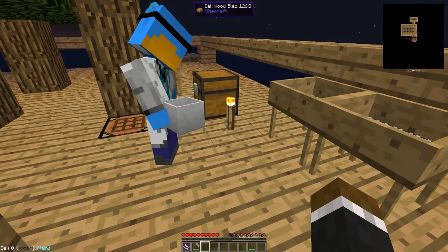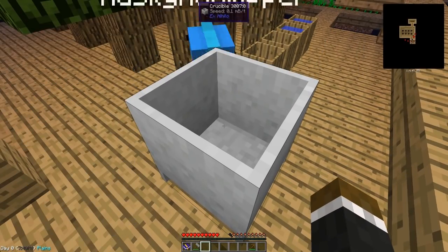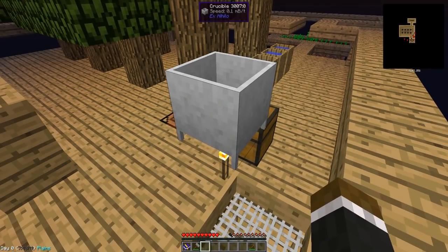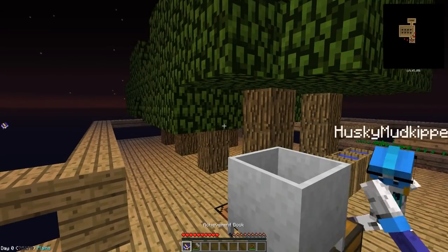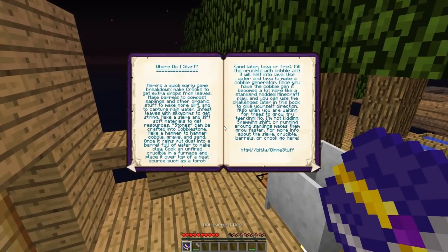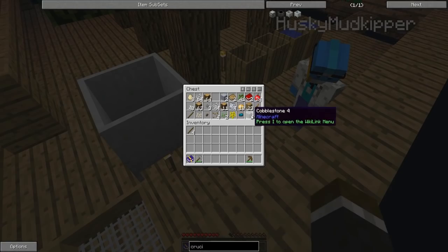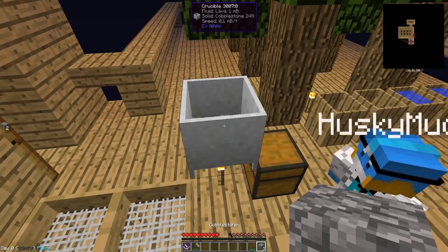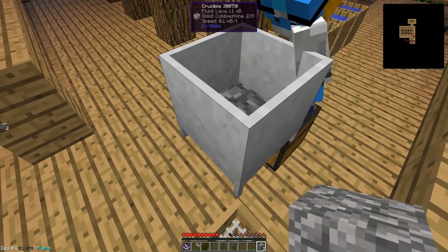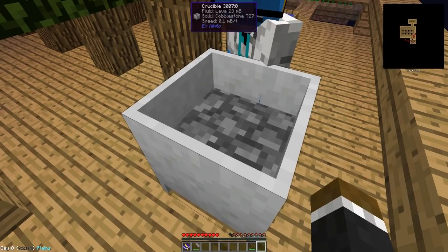They place the crucible over a torch heat source. It starts heating up — 0.1 MB per tick, with the torch being the slowest heat source. They fill the crucible with all their cobble and it starts melting into fluid lava — 15 MB of fluid lava so far. Jerome may have put too much in at once, but the lava is forming.